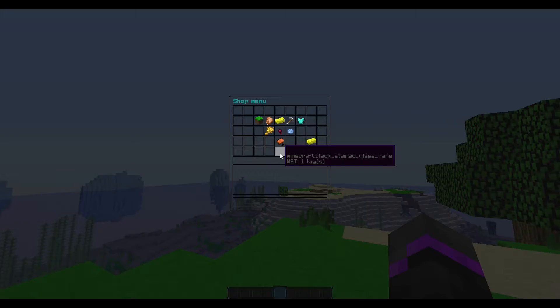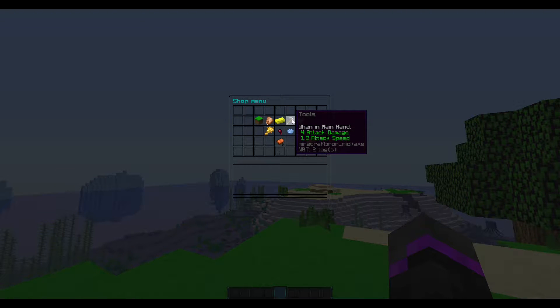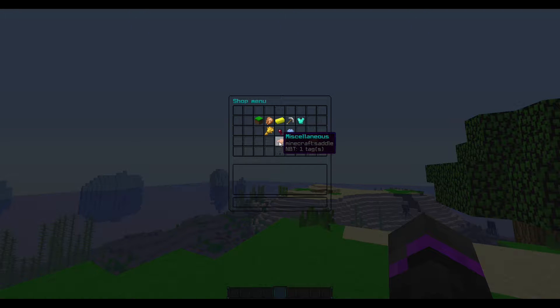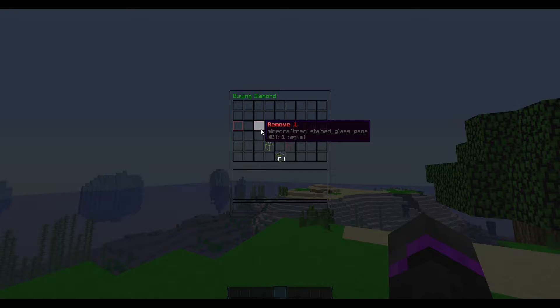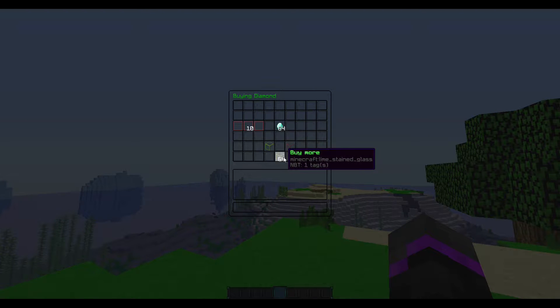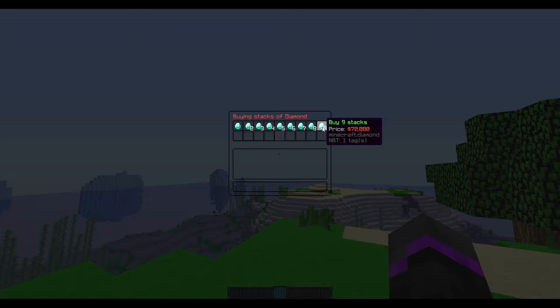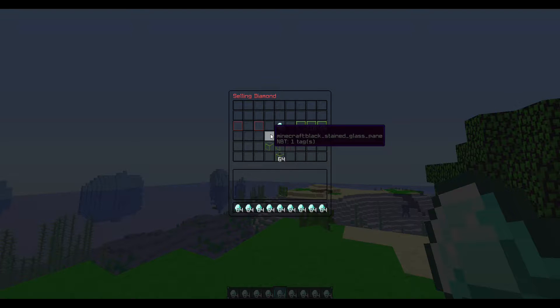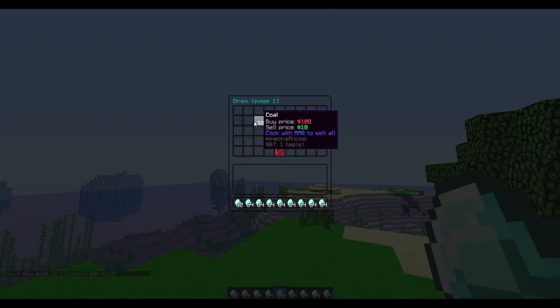You can get started with /shop and that will bring up your shop menu. There are already pre-configured groups as well as item prices. As you can see, we have blocks, foods, ores, tools, armor, dyes, mob drops, farming, and miscellaneous. If we select diamonds we can remove one, or say we want just five diamonds we can do that, or add up to 64. There are also additional options to buy stacks of diamonds. This also includes a buy and a sell price — right-click to sell brings up the sell GUI, and we can add a quantity, like 12, and confirm.